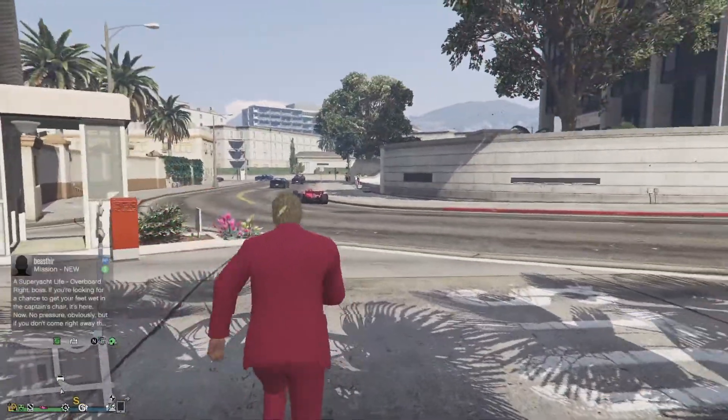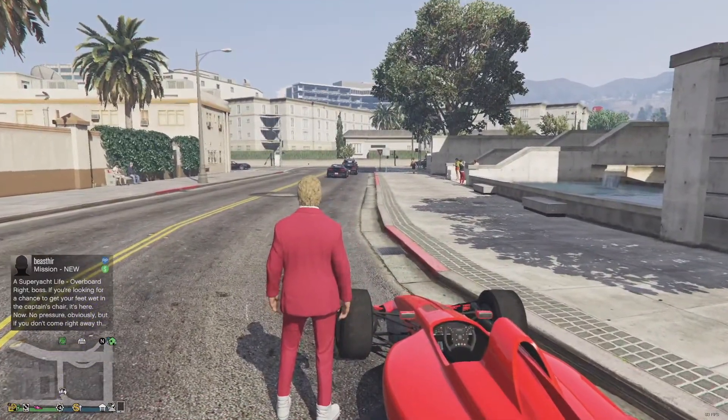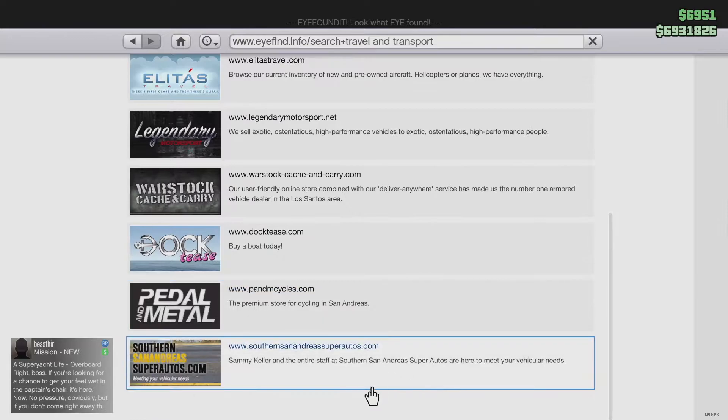This week we received 15 new vehicles. First I'll go to the website — this week's podium vehicle is the Emperor ETR1, which you can win at the casino. But the most important thing in this video is the new vehicles in San Andreas.